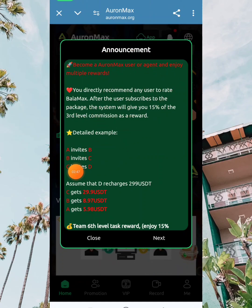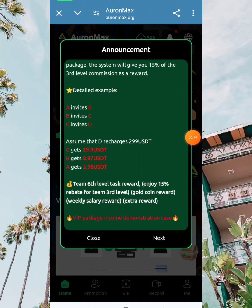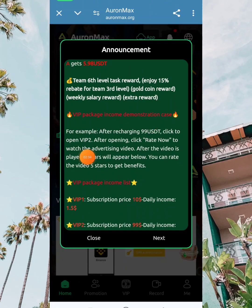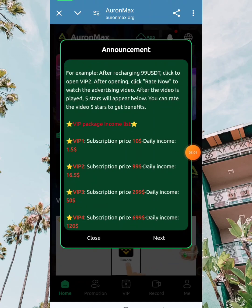I have over $20 showing up in my account already. Going to the home section, you can see a recharge option — click on recharge, make your payment in USD, then come back and click submit. That's all you need to do.